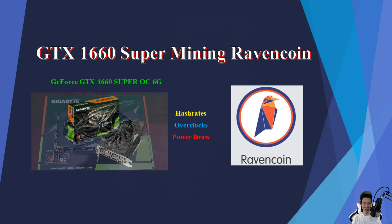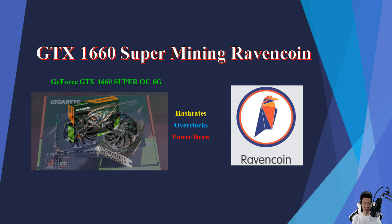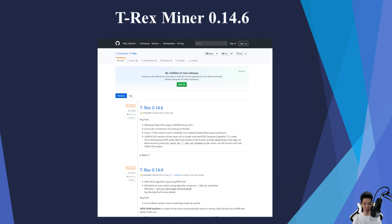I do own the GTX 1660 Super from Gigabyte and I'm going to share my miner results mining Ravencoin. I also compare these results with other graphics cards. This is my test bench with the GTX 1660 Super and it does idle around 42 watts. The miner program I'm going to use is called T-Rex Miner version 0.14.6, and I have tested other miner programs mining Ravencoin but this is the best one I've tested so far.